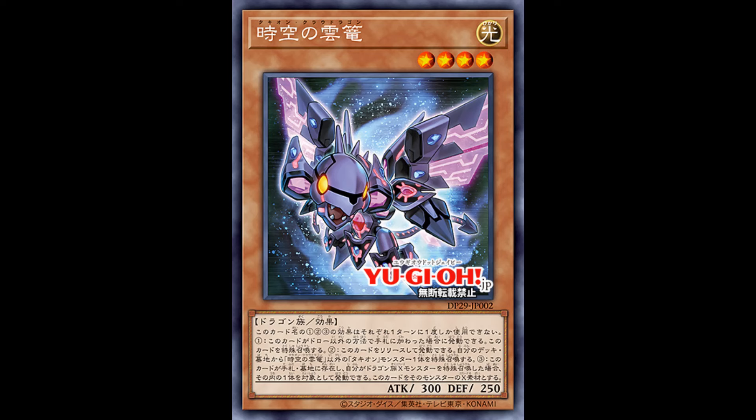Galaxy Eyes Cloud Dragon might be a little better since it has more variety on boss monsters. But the third effect: if you special summon a dragon exceed monster, you can target one of them and attach this card from the graveyard or hand. Funny thing is the second effect can trigger the third — you tribute it to special summon your Tachyon dragon boss monsters, and since this is in the graveyard by then, just use this effect. This will let you replay the Tachyon Transmigration, aka its own effect. Still, the regular Galaxy Eyes Cloud Dragon might be better since it covers more boss monsters, including your Photon Galaxy Eyes.